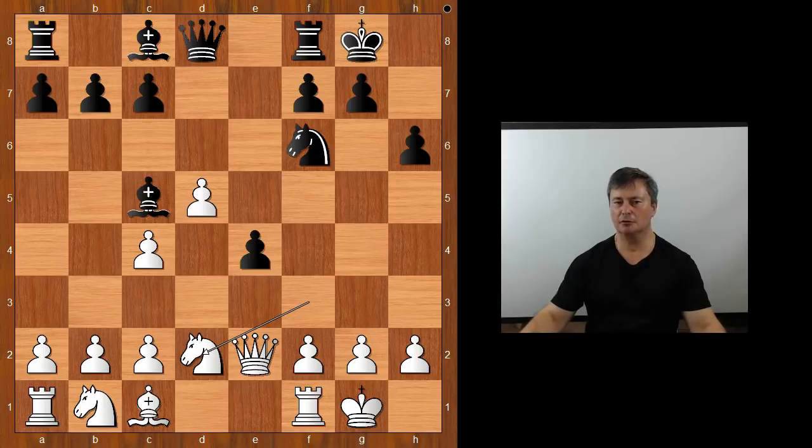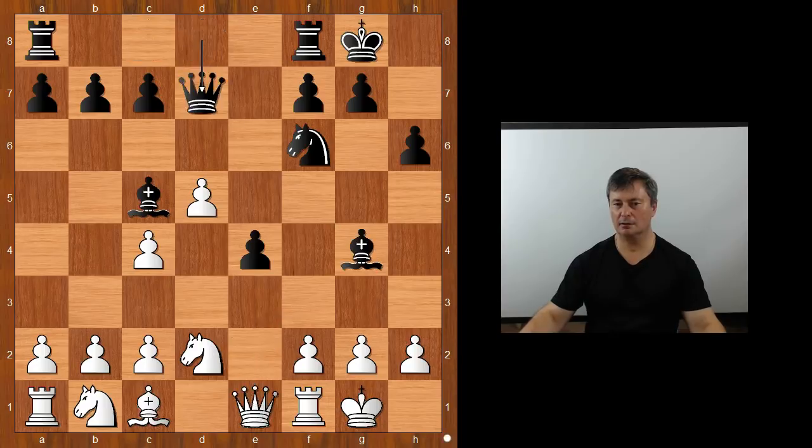Black to move — how would you continue? Black needs to develop his light-square bishop, and the best spot for the bishop is on g4, attacking the queen. Queen to e1, queen to d7, knight to b3 attacking the bishop on c5.